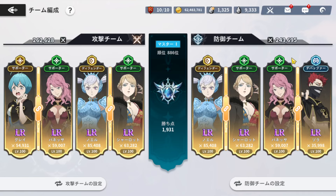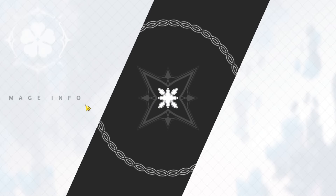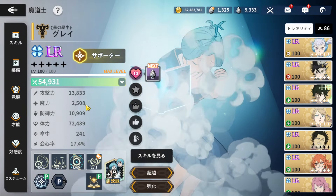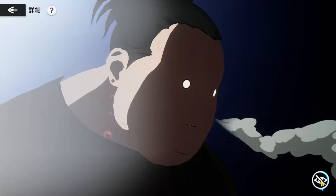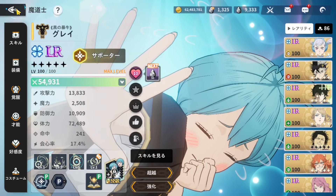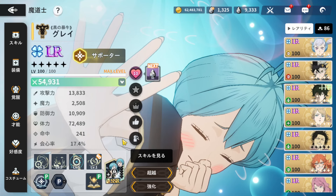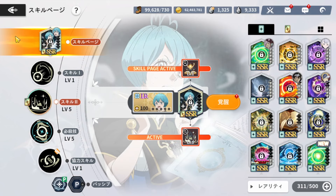What's up guys, it's your boy Blaze Jay back again for another video. Today we are showcasing Gray — finally got an SSR Gray in the game. She's a light type, support type. Let's go over her skills and what she does.